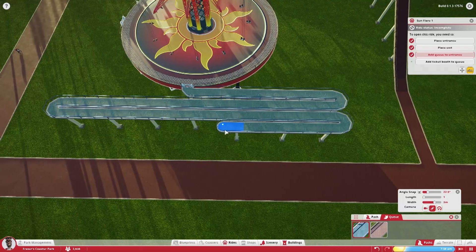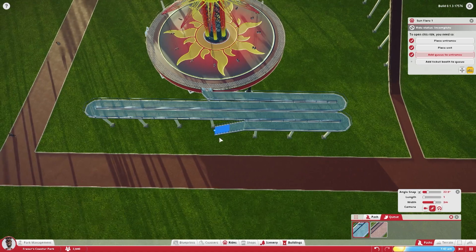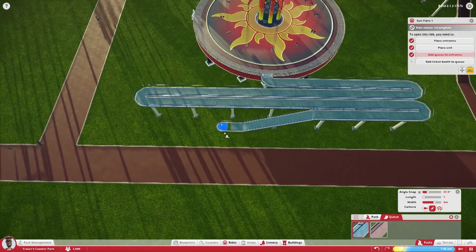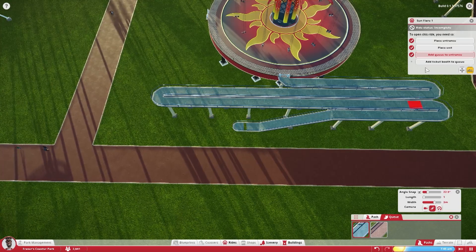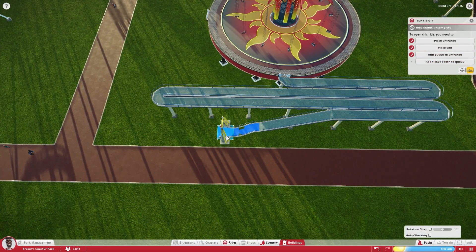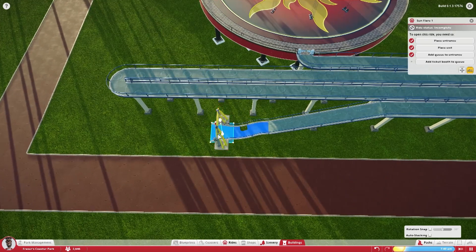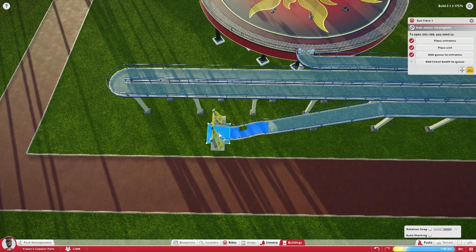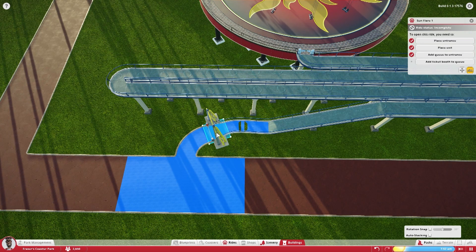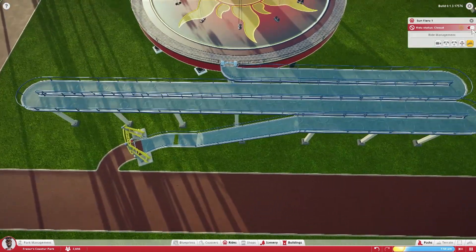I'm making this queue ridiculously huge, just because why the hell not. Bring it down. And add a ticket booth — ah, that ticket booth fits just nicely. I don't want to raise it, I want to turn the ticket booth and have it just like that. Voilà! And open the ride.